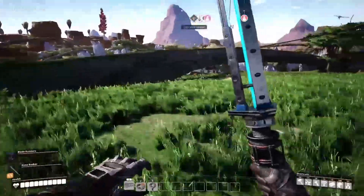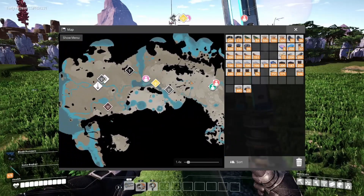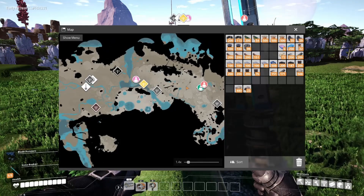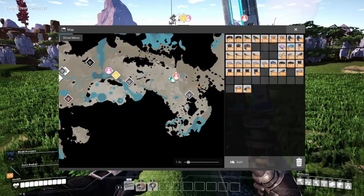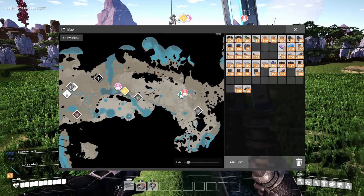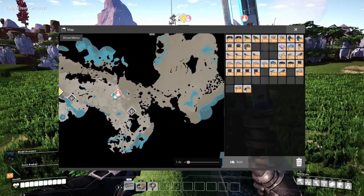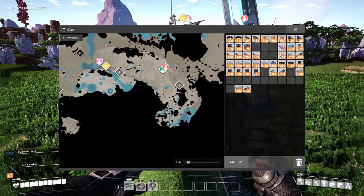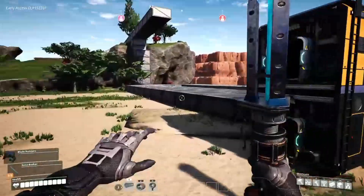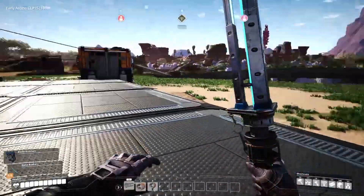So Purple's bringing trains out. The plan is I ran the hyper tubes basically through the natural road that goes through the northern forest here. He's planning to run a train track through there as well, and then the trains will loop down into the canyon somehow and come back around this way. So we'll have a full loop going by our oil setup and our steel setup and back to base. Eventually we'll make additional train loops as we need stuff.